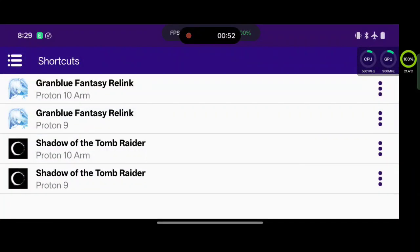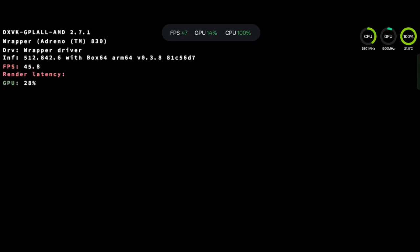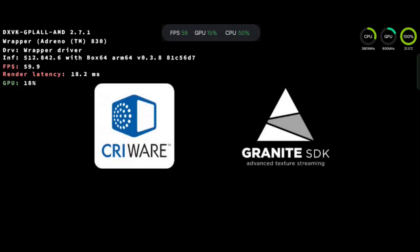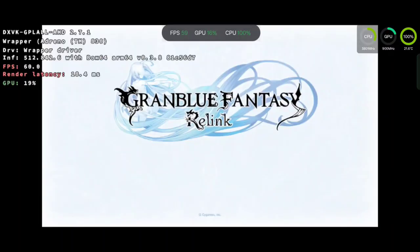Alright, so this is Granblue Fantasy Relink, and I revisited this because there was a lot of crashing, a lot of issues with it, and we have a new DXVK that we can use that is actually pretty impressive. It uses low latency, and it's compiled differently, but all that's going to be in the description. You're going to have links to the source, where to download it on Discord, and I've packaged it for Winlater, so it's very easy to install. I'm going to show you at the end of the video how to do that, in case you're wanting to try it out.